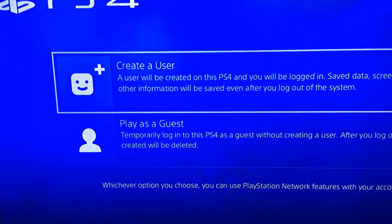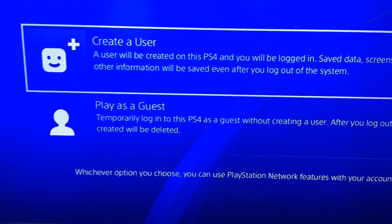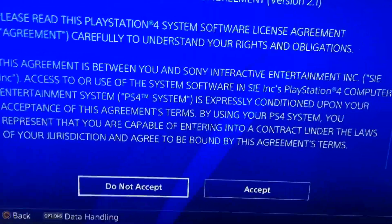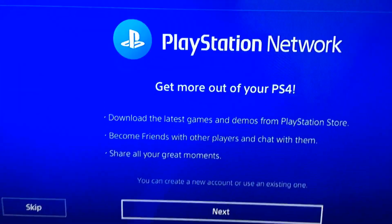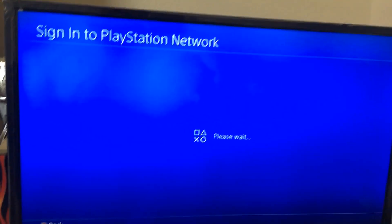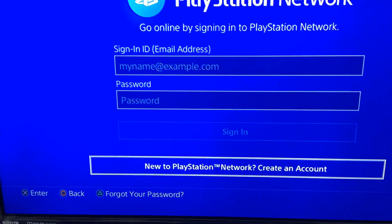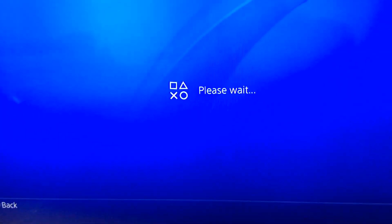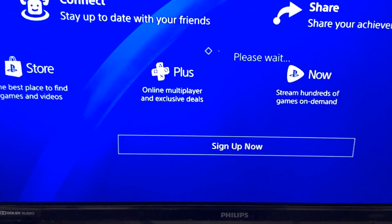The first step is to go to Create User — new user and then Create User. Once you go there, just press Accept and then press Next. Then what you want to do is make a new account. You need a PlayStation Network to make a new account. Sign up now.